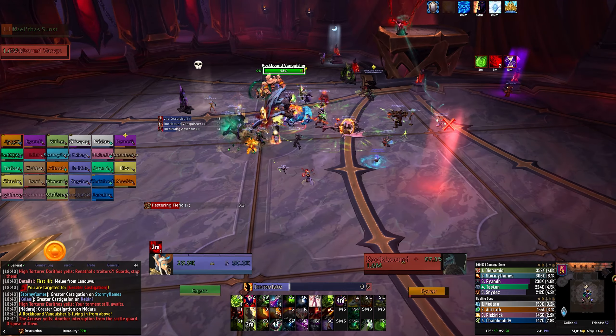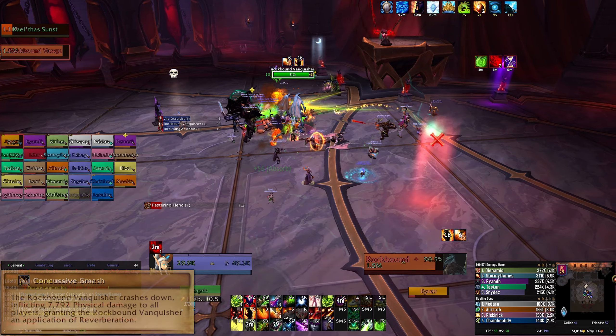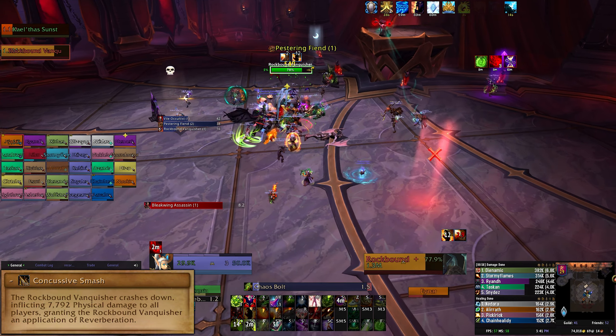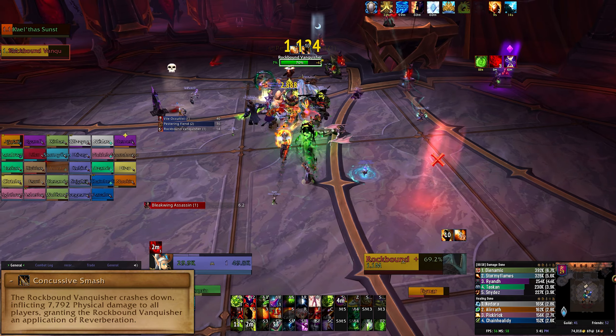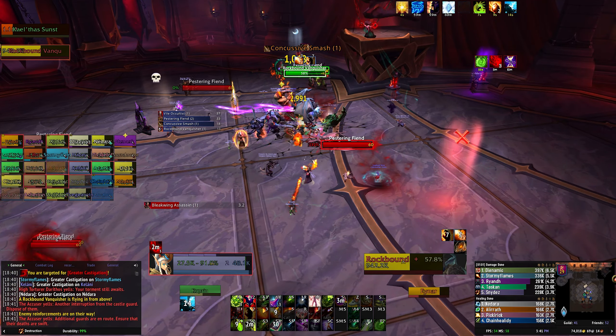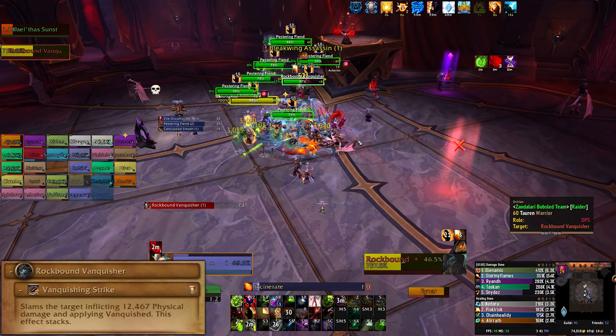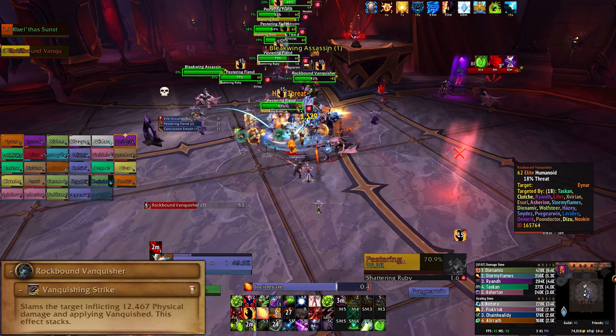Rockbound Vanquishers are also a high priority target due to their Concussive Smash. This deals AOE damage to the entire raid, and every time they cast it the next one deals more damage, so this will eventually one-shot you if you don't kill this add quickly enough. They also apply a Bleed to the tank with aggro, so be sure to tank swap if stacks get too high.